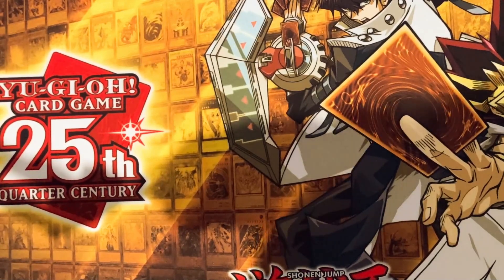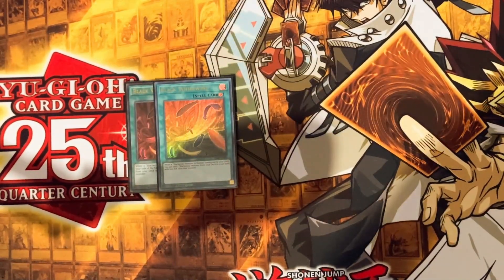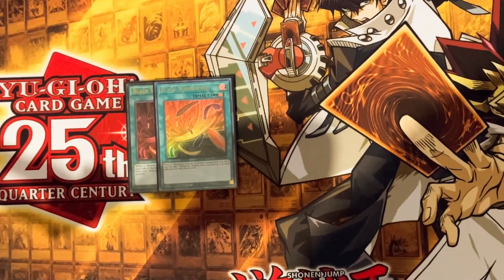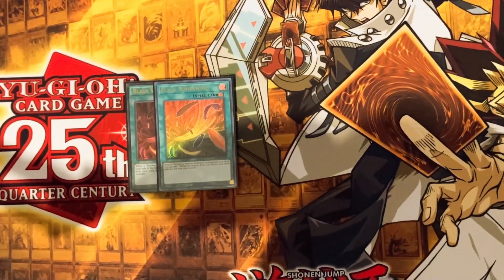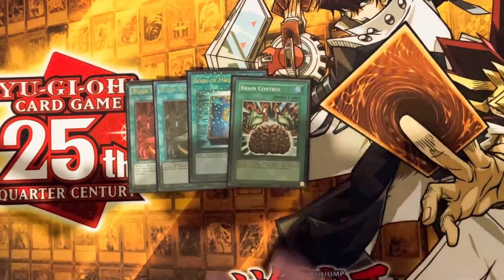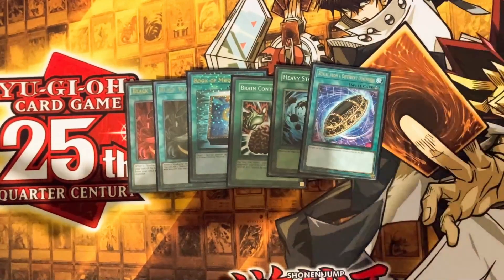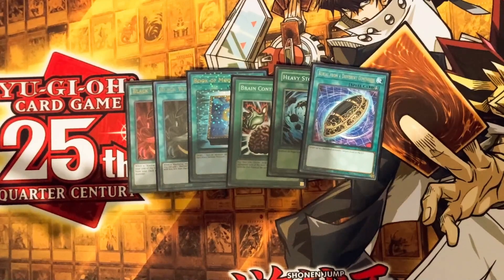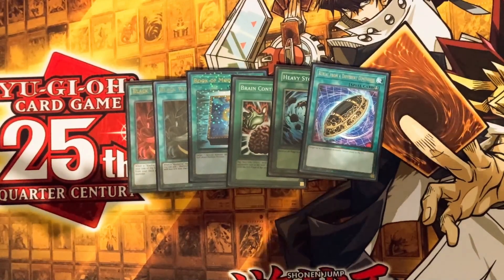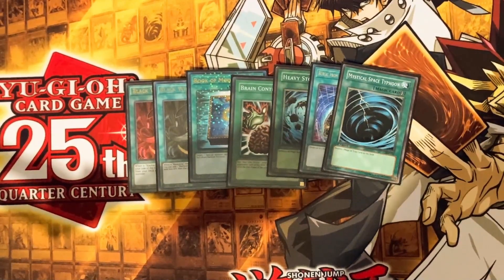For the spell and trap lineup we got two copies of Black Whirlwind — these copies are only legal at two in Edison format. For the one-ofs we're playing Book of Moon, Brain Control, Heavy Storm, Burial from a Different Dimension — which is a really good card if you want to recycle your DAD plays in pure Blackwing — and one copy of Mystical Space Typhoon. Pretty standard.